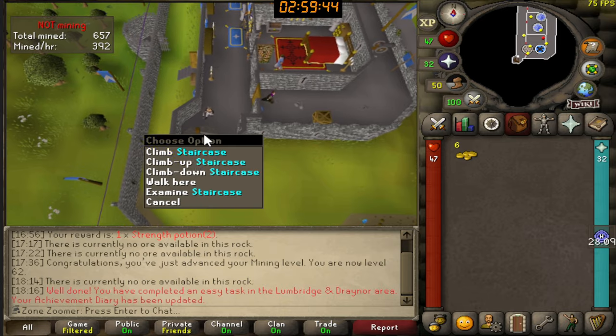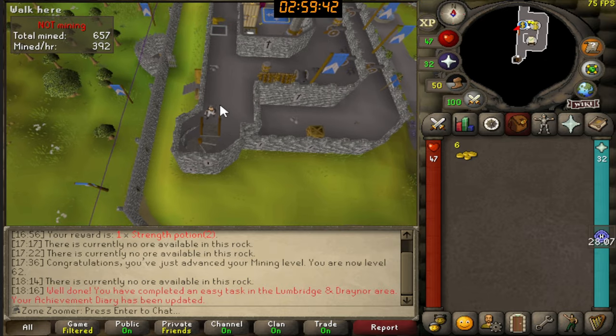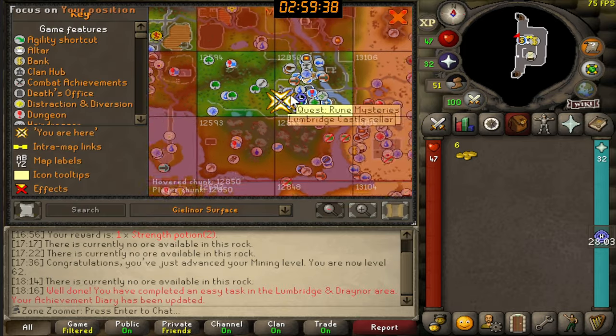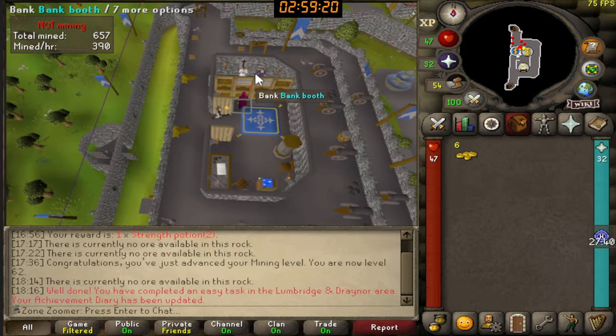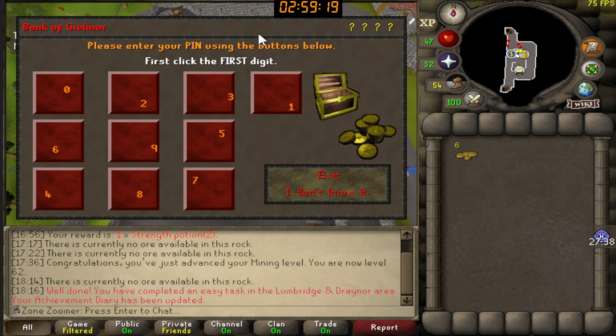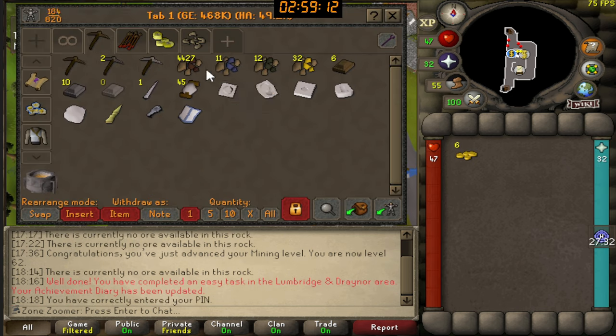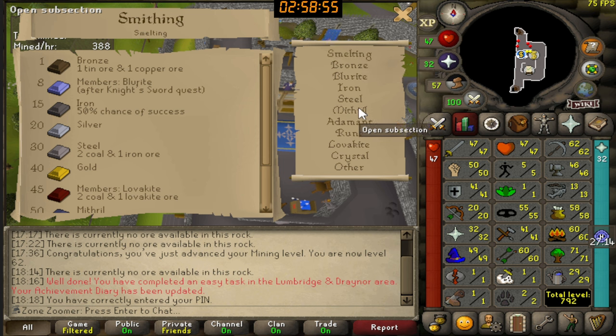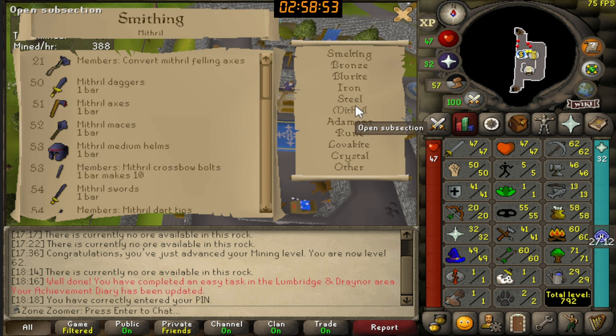I'm already at 20 Range, so getting 30 is not a big deal. And I also like the fact that I don't always have to walk to this chunk — I can just use the home teleport. I've just been mining for basically the past three hours and now I have a total of almost 4,500 iron ore. I'm thinking of smelting and smithing a little to try to get to 50, or actually 51, so I could make a mithril axe.